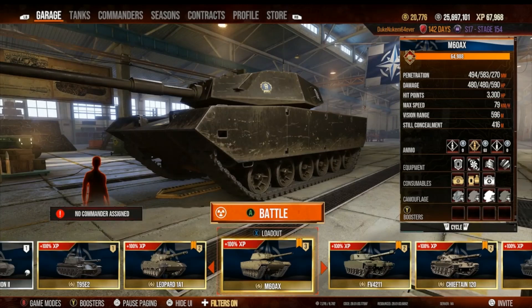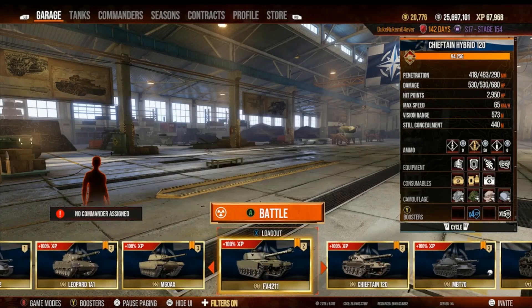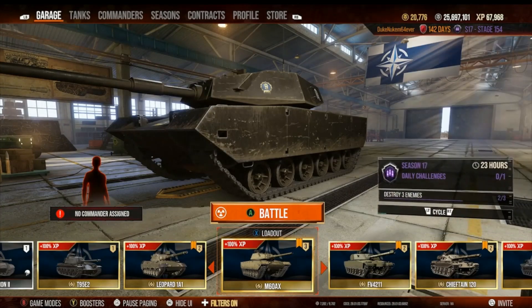The Chieftain 120 was essentially what I expected it to be and that was good — it's a really good tank. If you want to spend 10,000 gold, don't buy the Weasel — buy the Chieftain 120, that is a much better tank in every regard. Get the M60AX when it's around. Like I said, any of the Era 3 tanks I showed you are way better. That's a gimmick, it's a novelty, and it's not reliable.